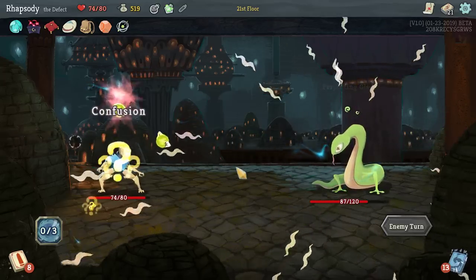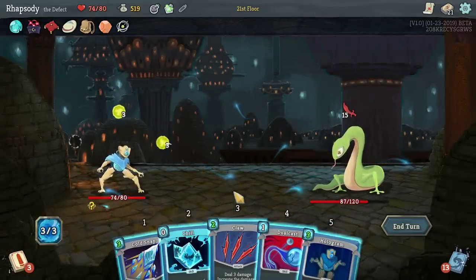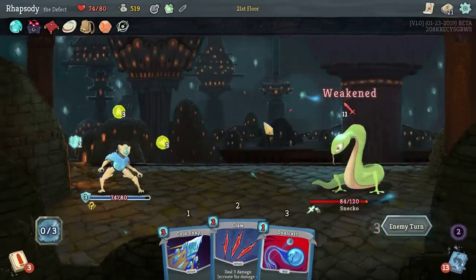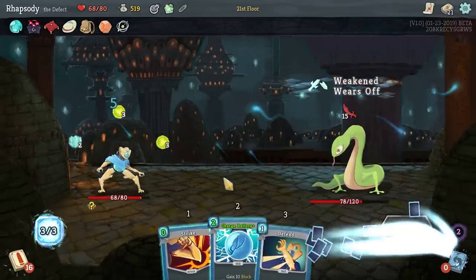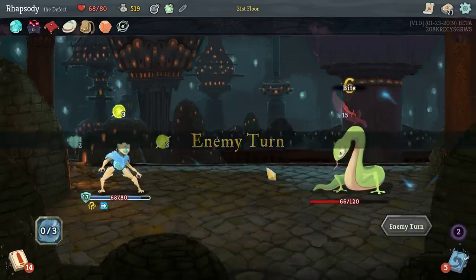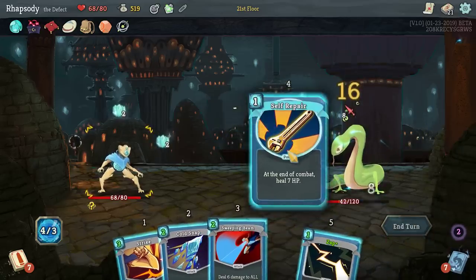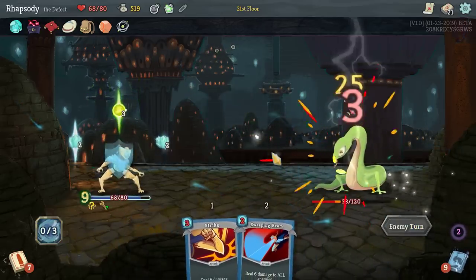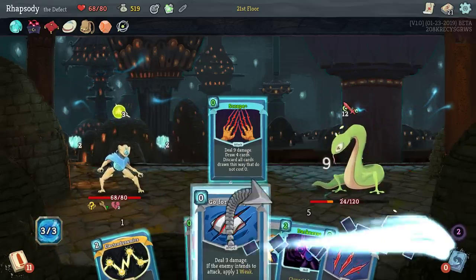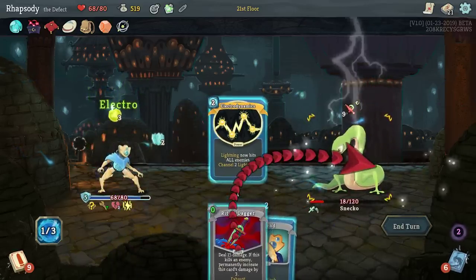I discarded a lot of cards I really wish I hadn't. Hologram — I'll bring back Go for the Eyes, use that to weaken the enemy and prevent 4 damage. We've got the Confusion effect currently applied, which is why things are so dire. Ritual Dagger is still in the deck — good. I'll Electrodynamics and then kill with the Ritual Dagger. Hell yes — upgraded its damage by 3. Boot Sequence: innate, gain 13 block — really like that, it's free as well.